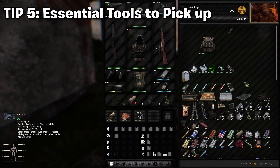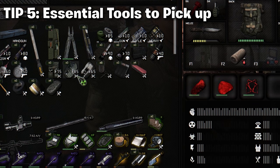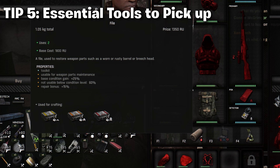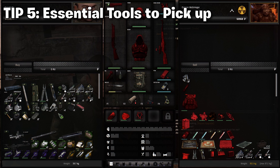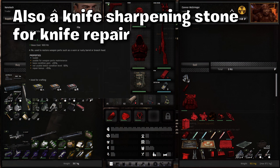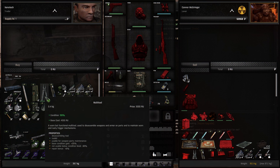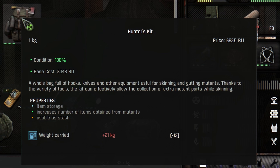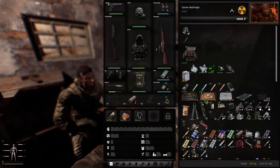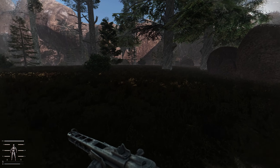Tip number five is buy these tools right away. The first tools you need are a multi-tool, which is used to break down items into their components. You also want a file, which is used to repair your multi-tool so you don't have to keep buying them. A cooking stove is very helpful so you can start cooking for yourself — even unpurified mutant food is better than starving to death, and the radiation really isn't that bad; you can just drink some water afterwards. The last thing you want to make sure you buy is the hunter's kit and a better knife.